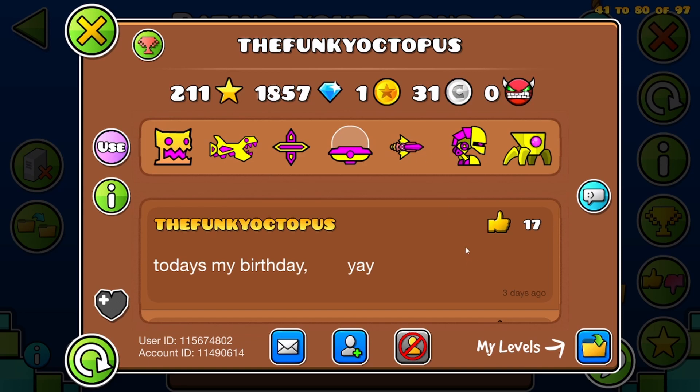Next we have Funky Octopus. Funky specifically asked me to put him in this video so that he could flex on his friends in real life. So I'm doing that. Flex on your friends out of 10.